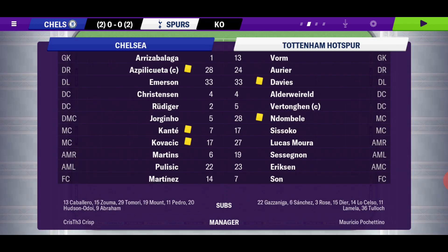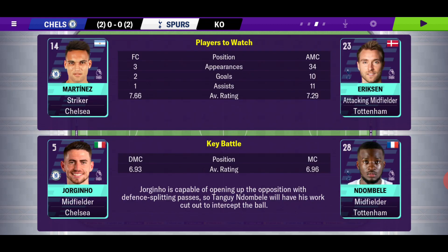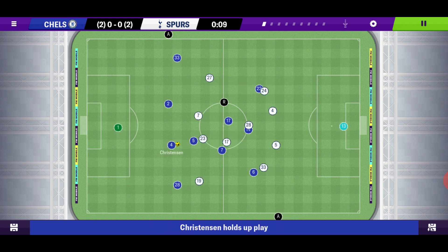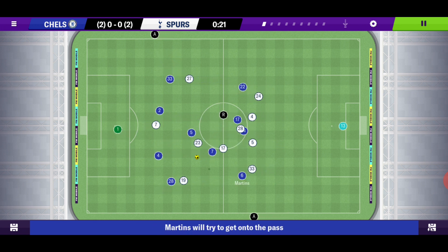Currently both teams have literally three draws and two wins in our last five games. Some key players — Christensen and Dembele. Tottenham are sporting a more offensive formation with an attacking midfielder in Eriksson, while we're a bit more defensive with Jorginho in that defensive mid. We've gone from a flat midfield trio to two advanced midfielders and one defensive midfielder. We get the kickoff at Stamford Bridge.